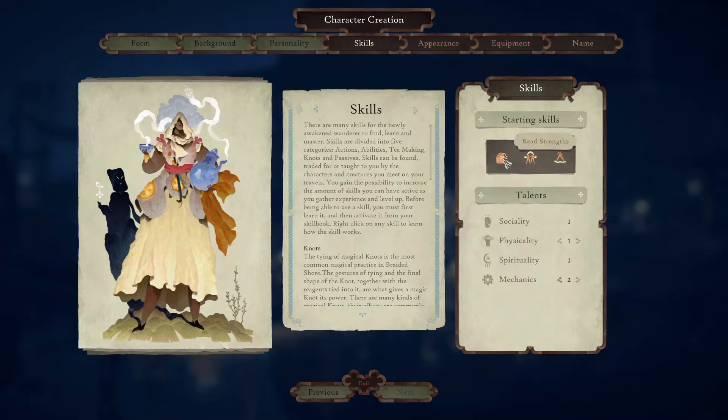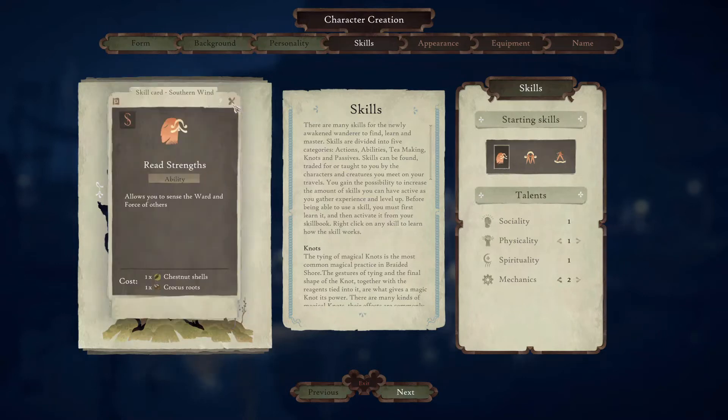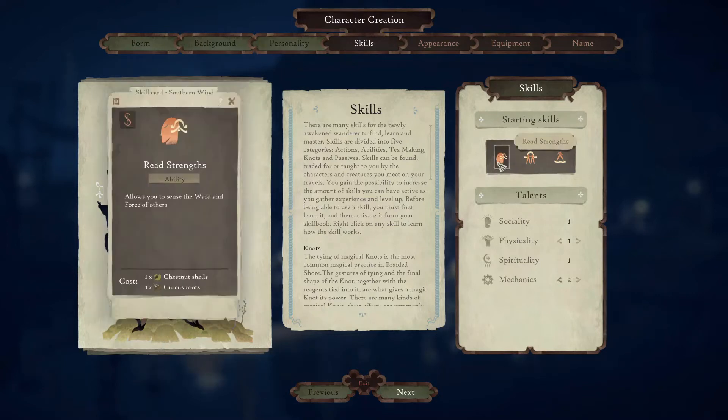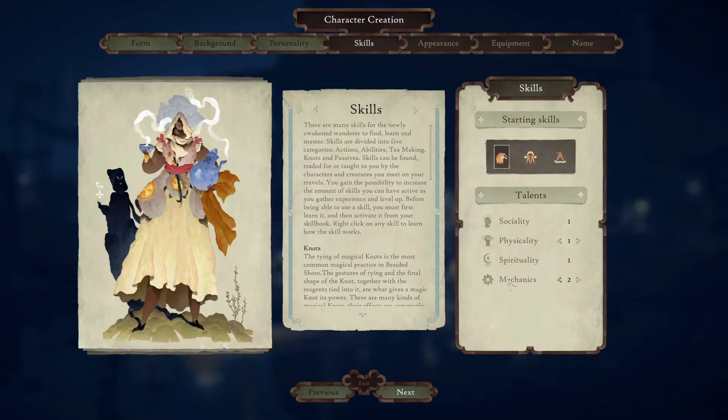Starting skills — every time I go to this page, I have to select the skill card I want to start with; it keeps deselecting when I change tabs. I am starting with 'Read Strengths' — allows you to sense the ward and force of others. I believe this is a knot or skill I have. It does cost reagents, but I can use this ability and it will tell me the ward — which is the defense of another person — and the force is like their strength in combat. So I think that's a very good starting skill. I put my extra skill point in mechanics.